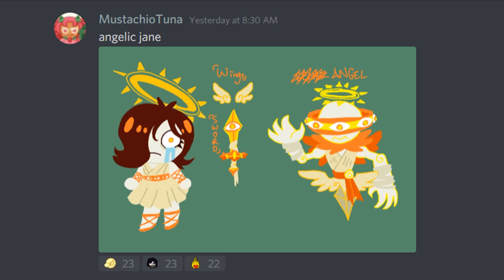Then we got the fan favorite of this week — everybody was hyped about this one. Mustachio Tuna's Angelic Jane. You captured it exactly. When we added Jane to the game, a lot of people made skins that were really cool but didn't really fit Jane. I really like the route you took. This is probably one of the better skins I have seen suggested because yes, you took a totally different theme, went all out changing the character, but you can totally tell it is Jane. It still feels like Jane. It still captures the essence of Jane, and that's really cool for a character with so much personality.